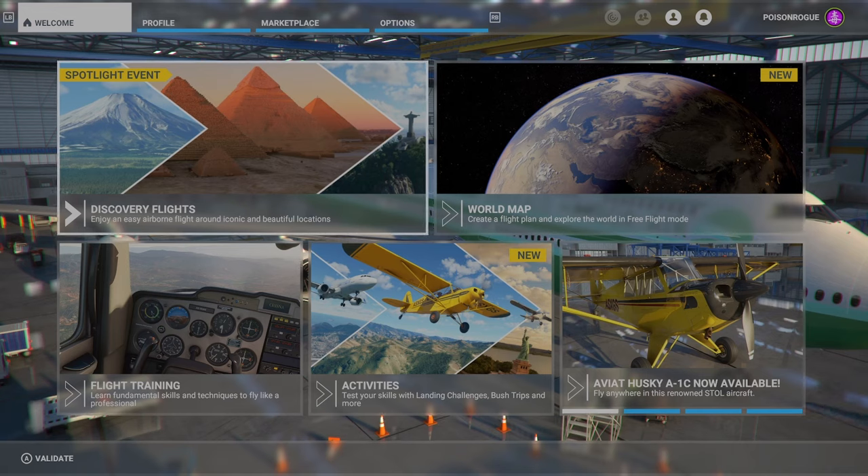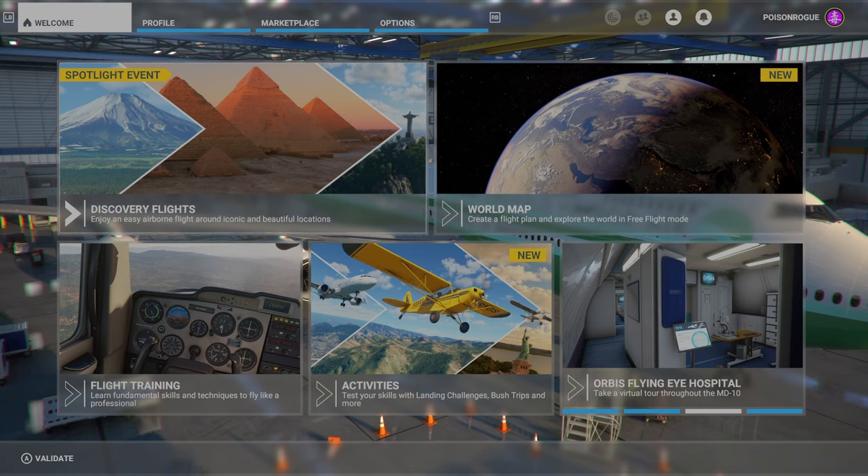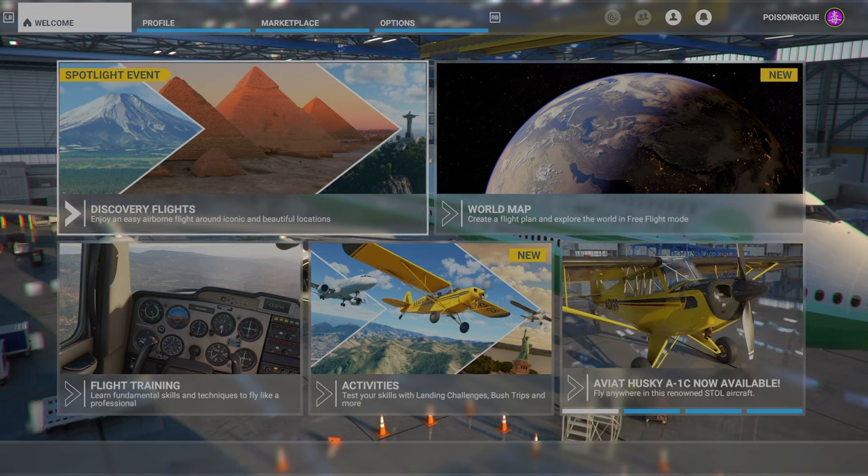What is up guys, it's James from Fishtakes here and today we're going to be doing a really quick video, a really quick guide in Microsoft Flight Sim 2020 for the Xbox. We're playing on Series X right now and this is just going to be a very, very quick guide on how to set up a realistic flight plan in Flight Sim for beginners.